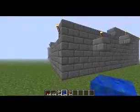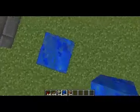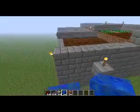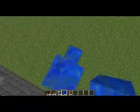First of all, get your building block and build up four blocks. For the next parts you only need to build up three, because that part is the wall to block it. We'll start with three right now and do the other parts later.